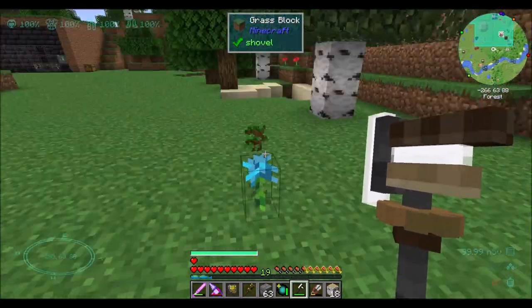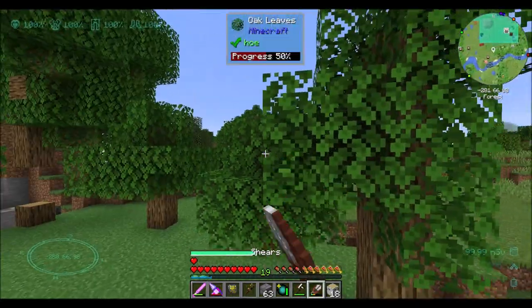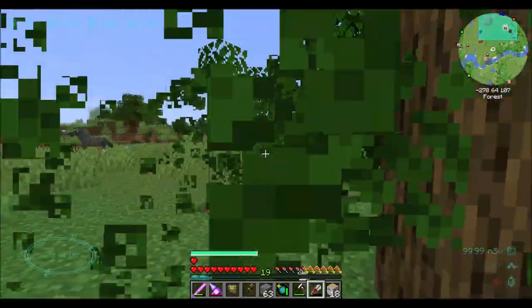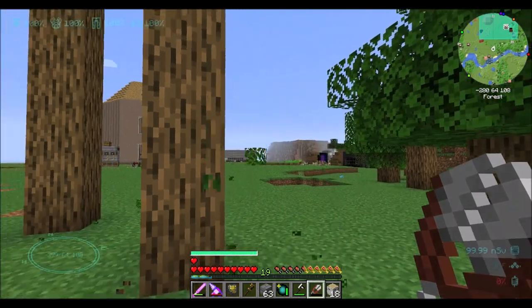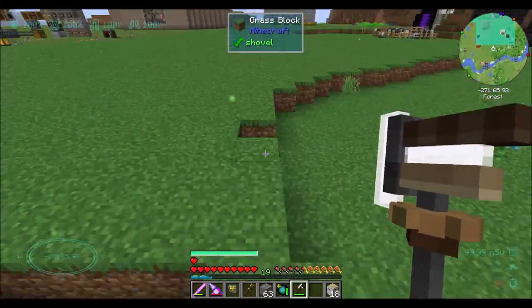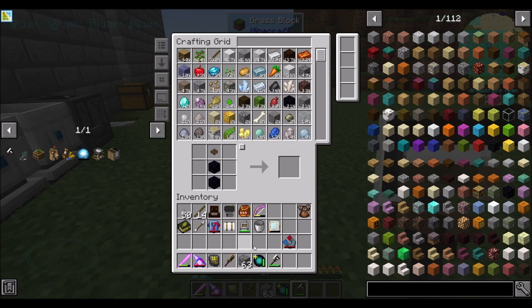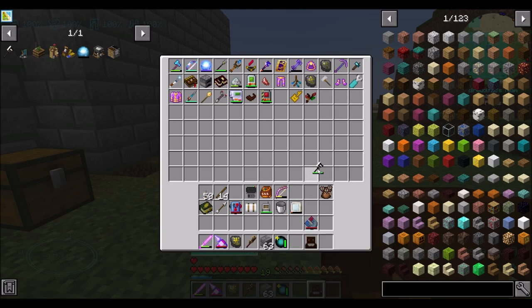Remember last episode we came back and a big part of what we were doing was all about the shears. So we want to come here to get some leaves. The reason I wanted the deforester is I knew that once I cleared all the leaves, I didn't want to just leave a bunch of trees laying around. So there's another tool for our tool belt. Here we are in episode 119, and we made ourselves a tree-capitator-ish thing.